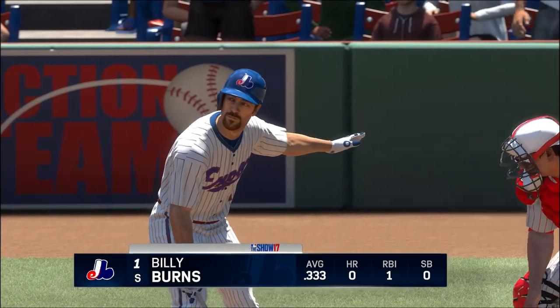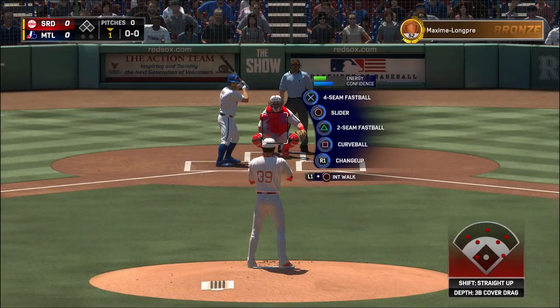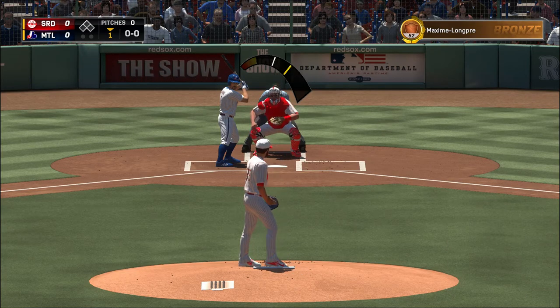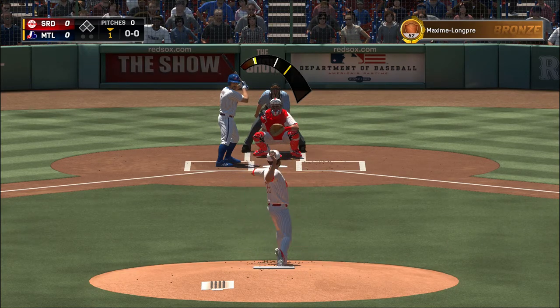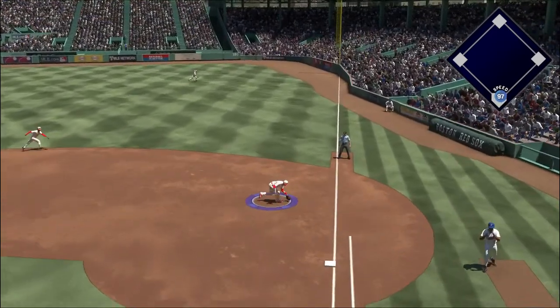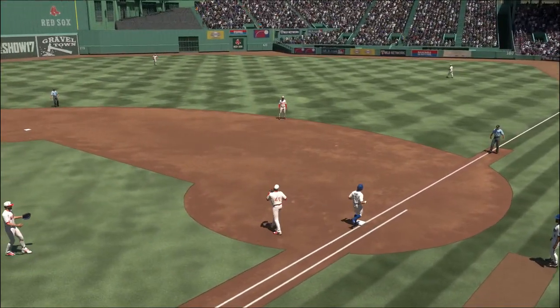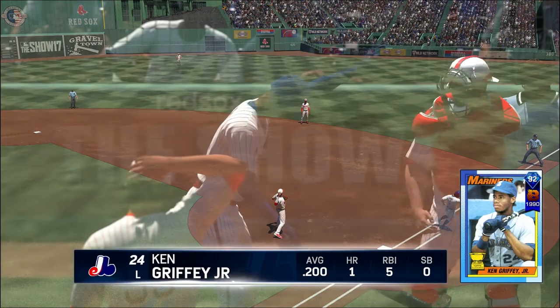Now at the plate, Billy Burns — he'll lead things off here in the bottom half of the first, leading off as the Expos' left fielder Billy Burns. Hit down the line at first, he'll take it to the bag himself and the leadoff man is on to start the home first.